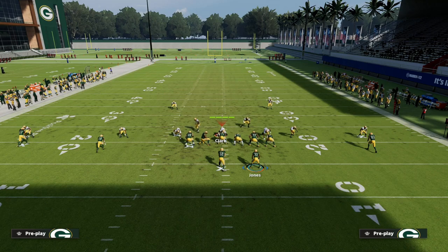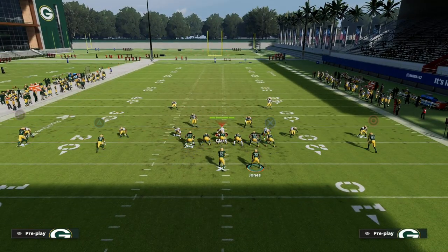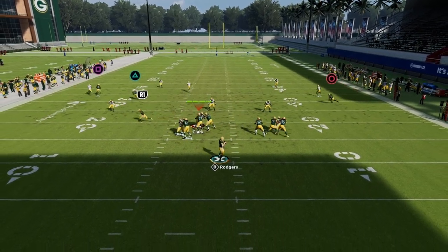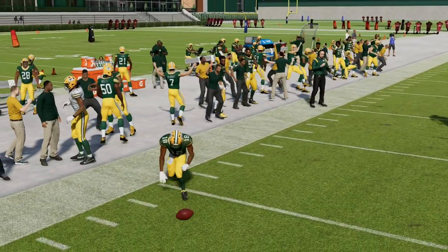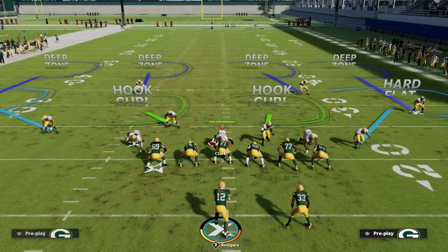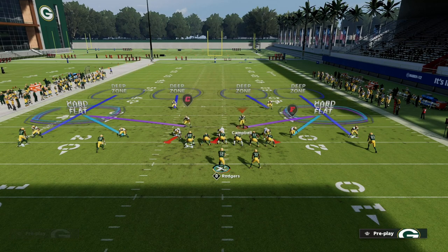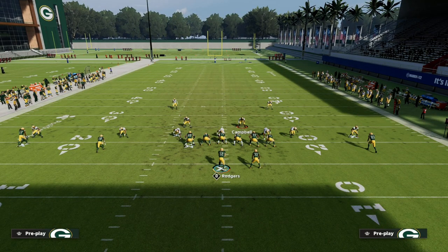We can also use float motion to float our halfback and basically create Y-Sail to the other side. Something as simple as floating him over here — this corner route will do a really good job of beating the zone and forces them into having to play 30-yard clouds. But they also have to have some kind of underneath zone to guard the running back. So now we're playing a game where they need an underneath zone on both sides.